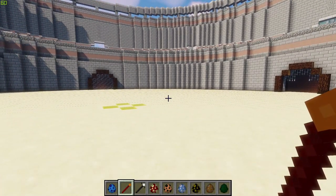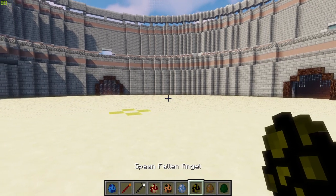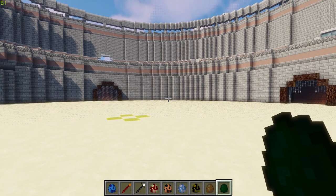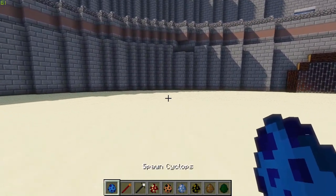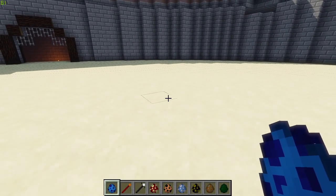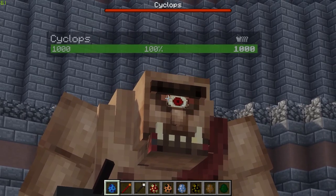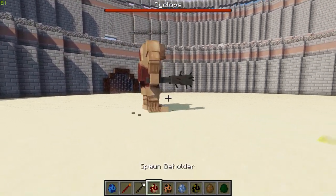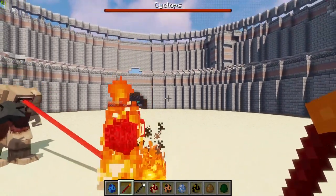We have all these super sick mobs: a Beholder, Manticore, Hook Horror, Fallen Angel, Umber Hulk, and the Outer Thing. Now let's see if any of these can kill a Cyclops - specifically this dude. Look at him, he is very ugly. Okay, let's try it with the Beholder up first.